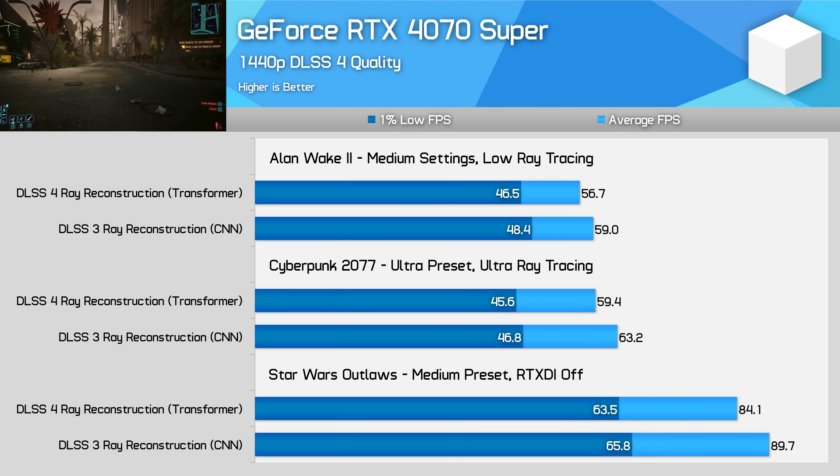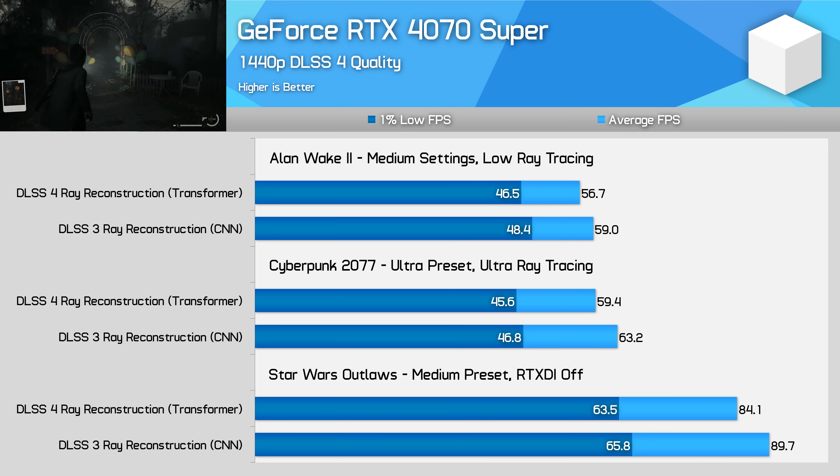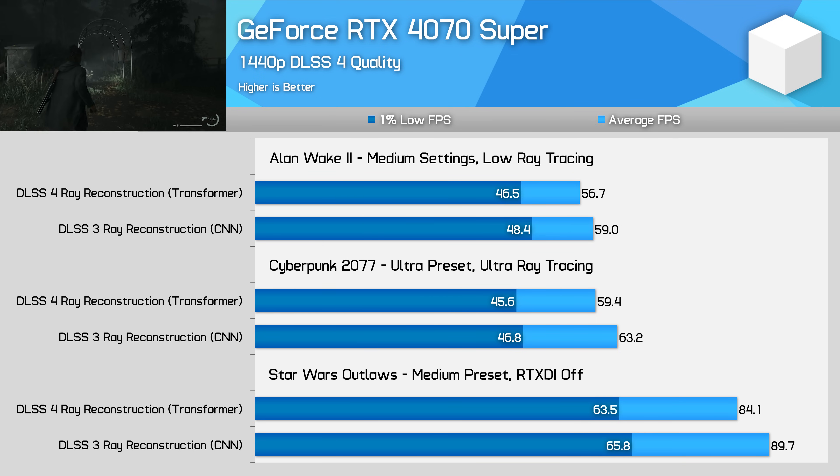The RTX 4070 Super is less powerful and uses the prior Ada Lovelace architecture. To run these games at around 60fps, I had to drop to 1440p with DLSS Quality and lower the presets. Despite these changes, the impact from DLSS 4 ray reconstruction is quite similar to the RTX 5090 — a 4% impact in Alan Wake, a 6% impact in Cyberpunk, and a 6% impact in Outlaws. Based on this, it's safe to say the tensor cores in Blackwell and Ada are going to be good enough to run the new transformer model at an acceptable performance cost.